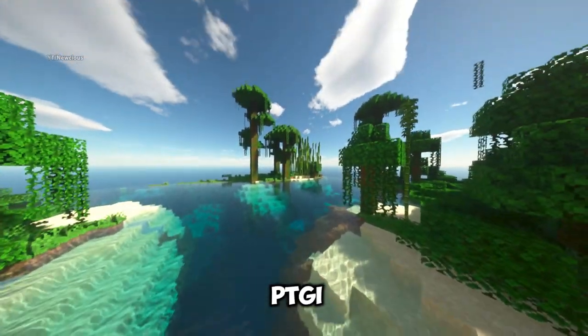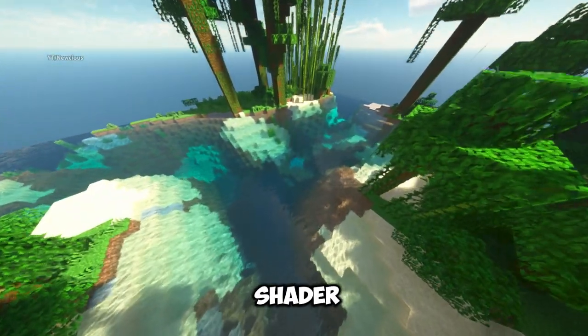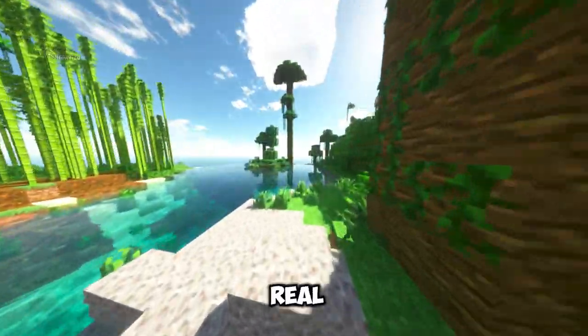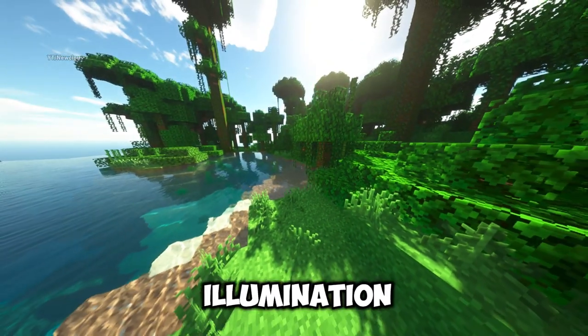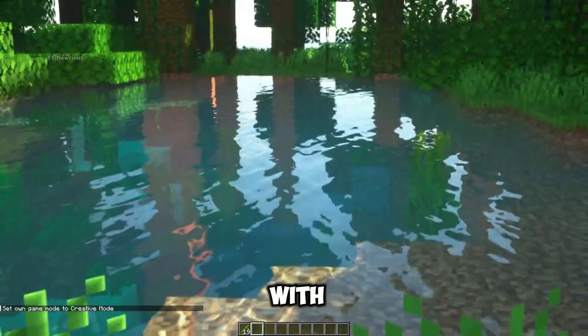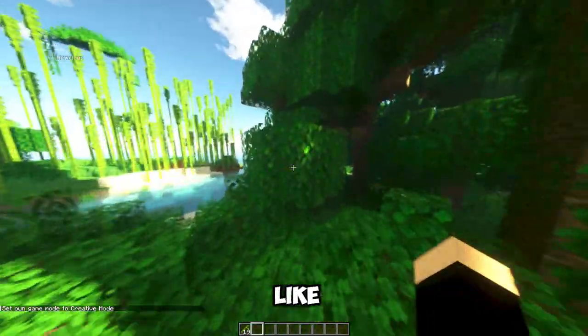And finally, we have SysPTGI by Sonic Ether. This shader is the epitome of realism and the ultimate Minecraft shader. SysPTGI uses path tracing, a technique that simulates the way light behaves in the real world. It has features like ray tracing, global illumination, reflections, refractions, and caustics. The shader also has a realistic water system that interacts with the light and the environment. SysPTGI makes Minecraft look like a photo.